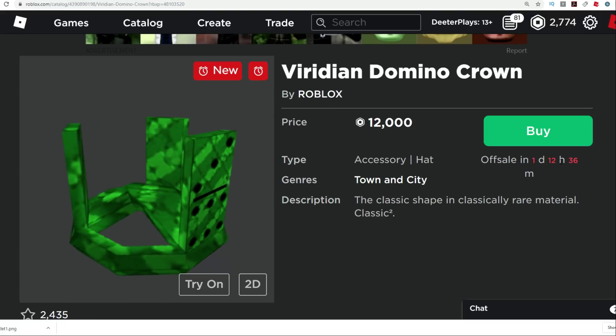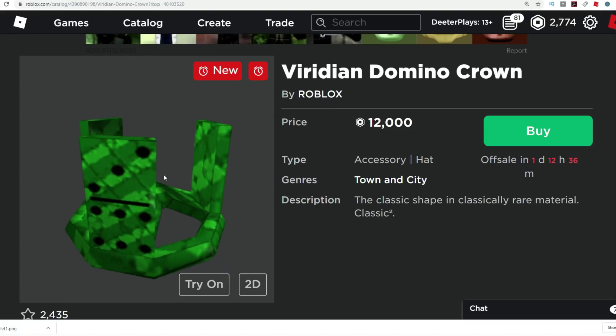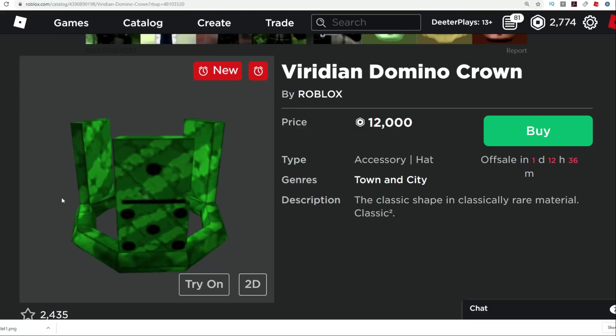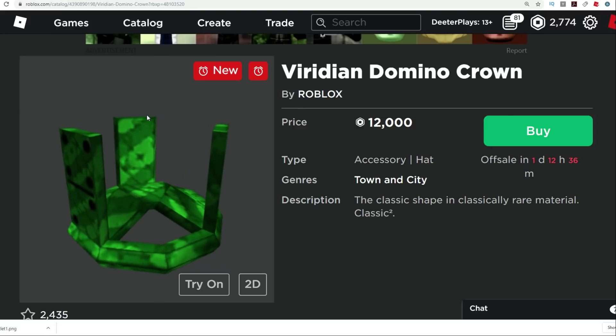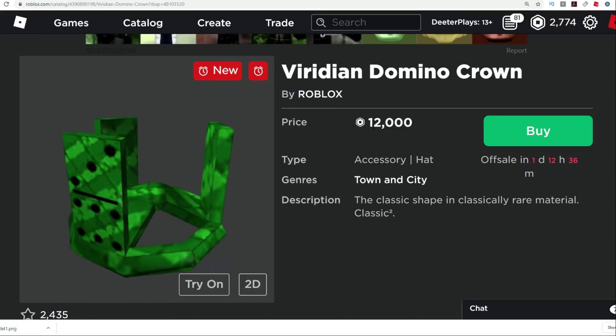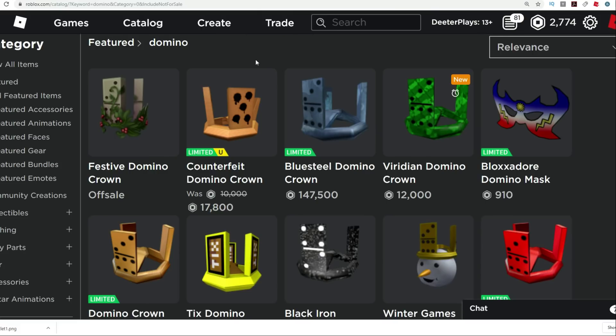So this is the Viridian Domino Crown. It's not a counterfeit Domino Crown — it is an actual crown based on the original mesh. It's really cool looking, it's green. Now in order to get one of these, usually you'd end up spending a lot more money. Even one of the most fairly recent ones, the $10,000 counterfeit Domino Crown, was $10,000 and went limited — now it's $17,800. So it's still more than what this Viridian Domino Crown costs at this point.